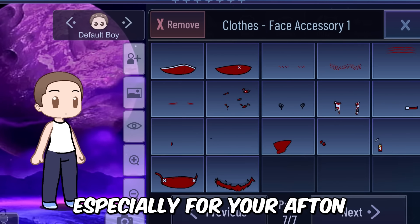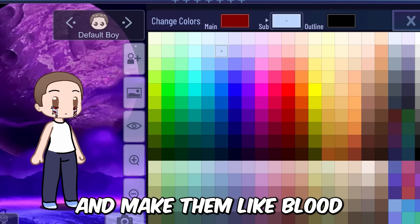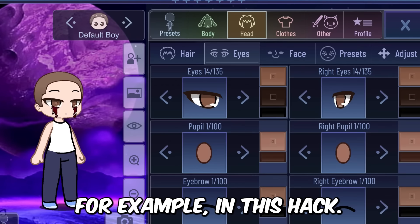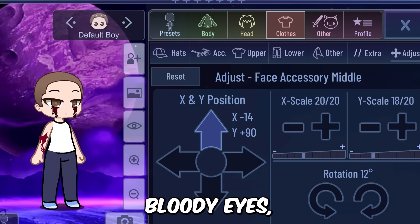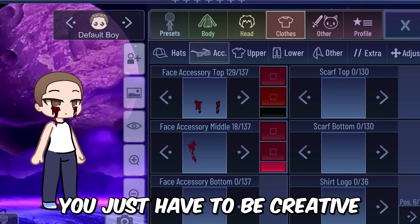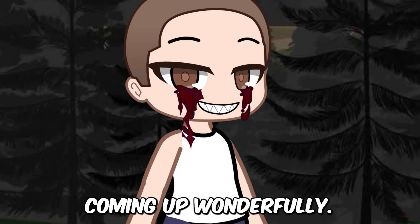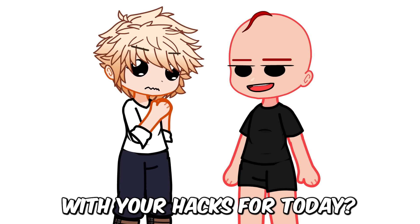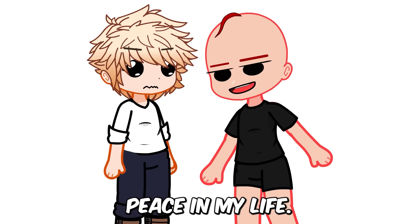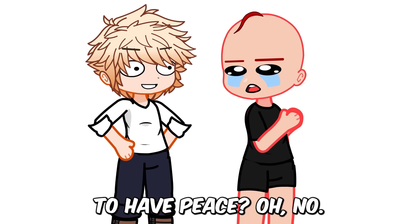Another hack that you can make with blood — especially for your After Family characters — you can simply use accessories and make them look like blood in a creative way. For example, in this hack I'm gonna make bloody eyes, which can create a really scary character. If you want to use it, you just have to be creative with the game and things will start coming out wonderfully.